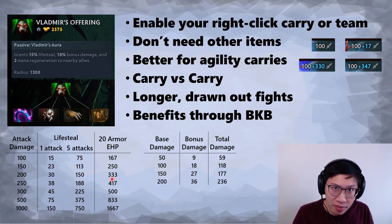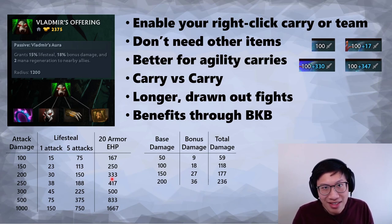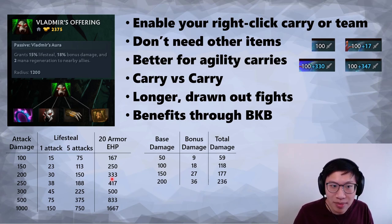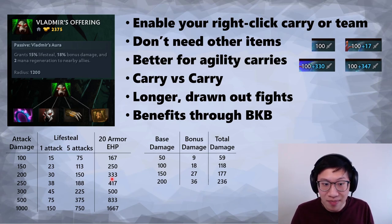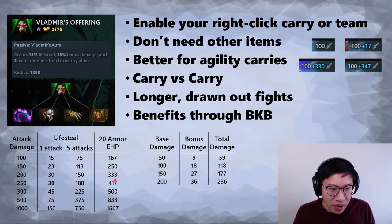Strength heroes tend to have less armor because they don't build agility as much and can't build straight-up armor as often — they're kind of forced into damage and kiting items. They don't get as much effective HP from the lifesteal. That's why agility carries really benefit from Vlads — both the bonus damage and lifesteal — more than a strength carry, and very rarely an intelligence carry. The higher you go, the better.